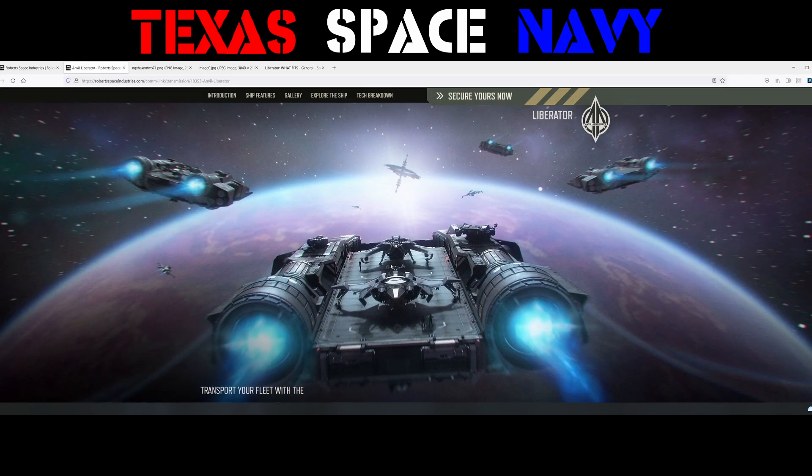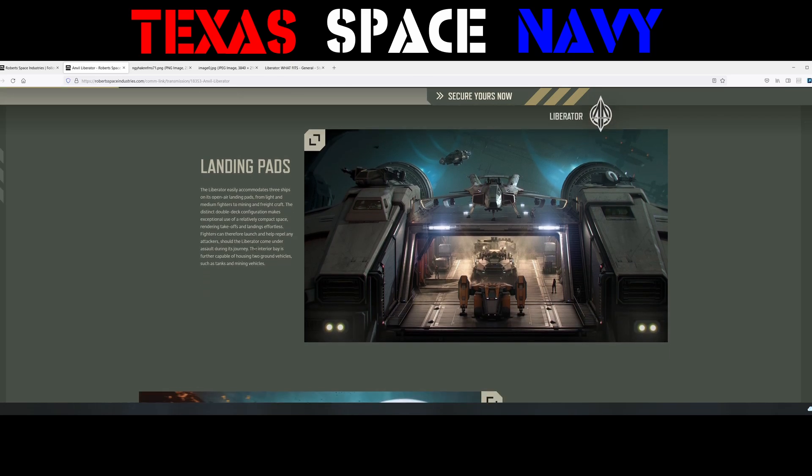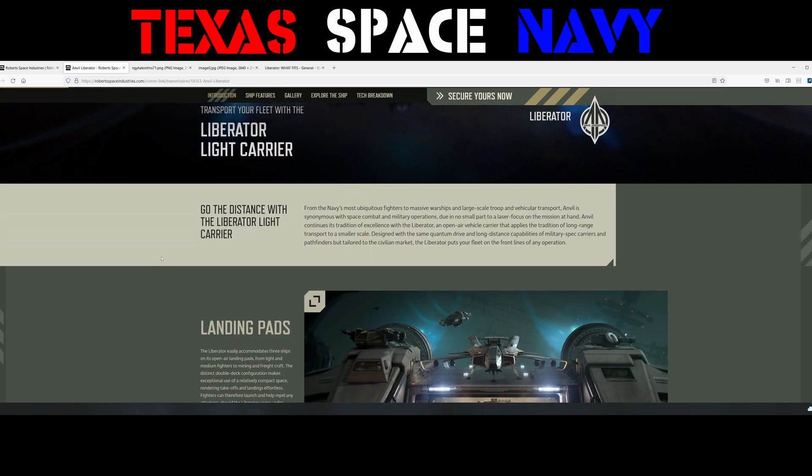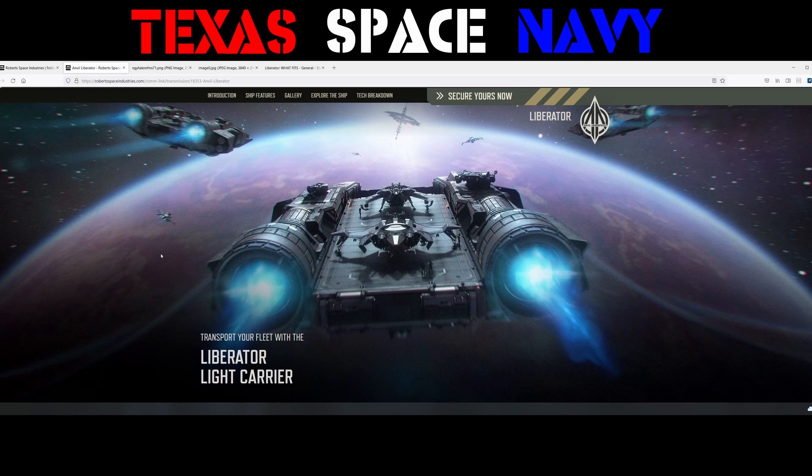That is the Anvil Liberator. You could see some different ways this could be used or abused. Personally, I think the ship was mostly designed to bring reinforcements to rearmed carriers, such as your Krakens and your Idrises. Hopefully we'll get an Anvil carrier other than this eventually — a battleship or something that's not a light carrier. I like Anvil and I think they make tough ships, though the last couple of ships haven't been the toughest. Size 5 guns could be scary — that could definitely scare some folks.